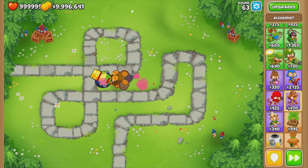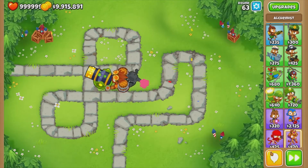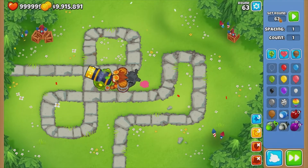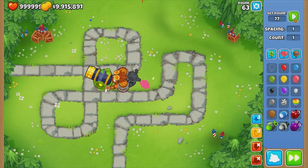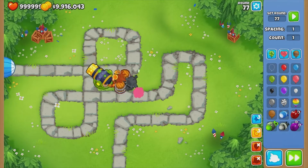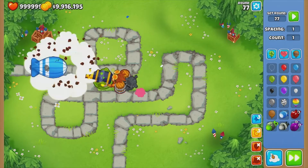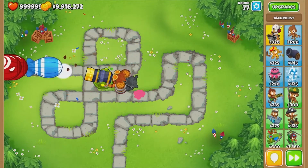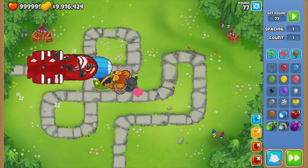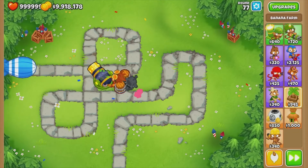Later game, you might want to upgrade this to Bomb Blitz and Permanent Brew. Let's just go to round 77 — a bunch of MOABs, absolutely destroyed. Now this costs more than $90,000, so this is what you have when you've got Benjamin fully upgraded and a bunch of banana farms. And it absolutely destroys everything.